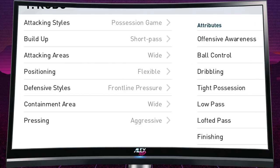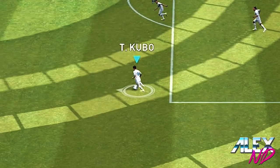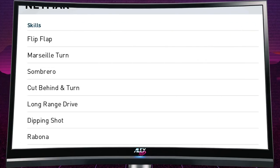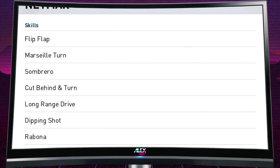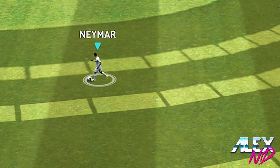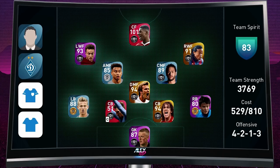You need three skills on your player: double touch, flip-flop, and step on ball control. For Kubo, I trained flip-flop, and that's how he can perform that ball roll that Neymar does — even though Neymar doesn't have double touch or step on ball control. Neymar is like a card from another dimension; you can't really compare him to other players.